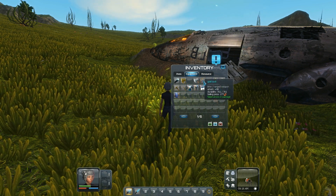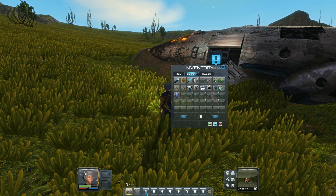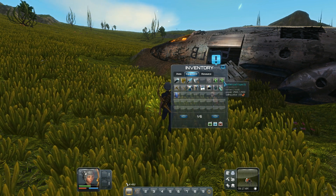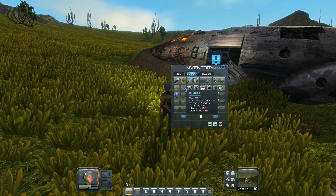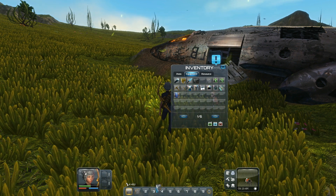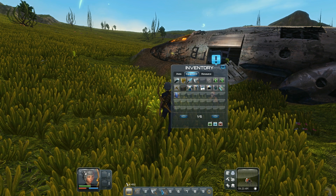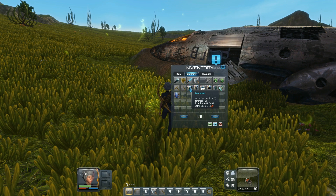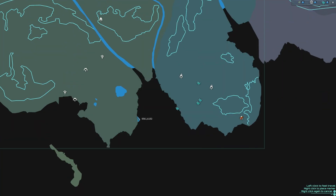I also bought a gold bow from Nan Yang — I'm gonna replace my crappy gun with that. I also bought a couple of battery packs: one from Atara, one from Nan Yang. I bought the iron pickaxe, iron axe, and like I said, I bought the silver armor from Atara on the coastal crash site over here.